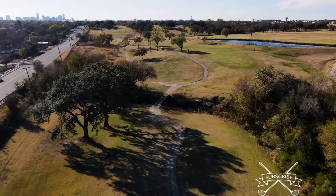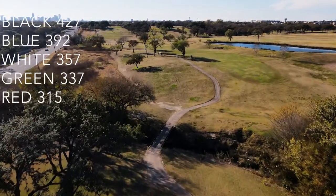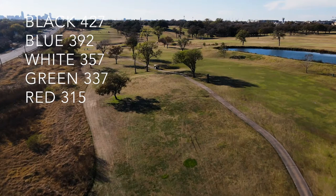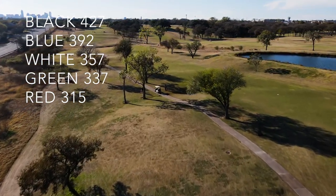Hole six is a dogleg left 392-yard par 4. This hole can be a doozy. The hole favors a draw, as the trees in front of the tee box will not allow a direct drive to the green. If you play a fade, there's potential to hit into the reservoir on the right side, so be cautious of that.